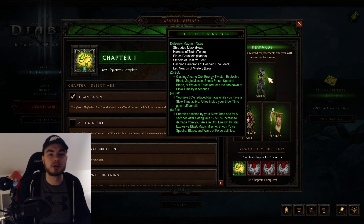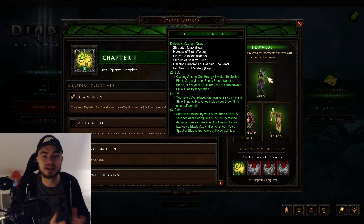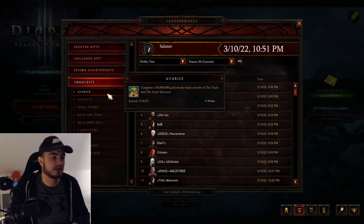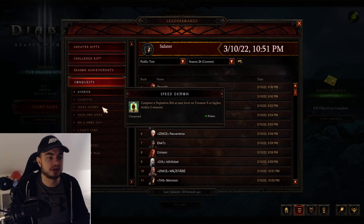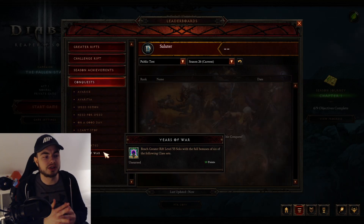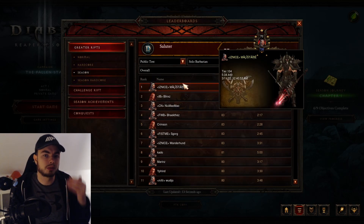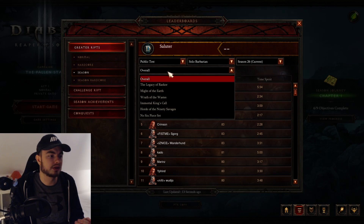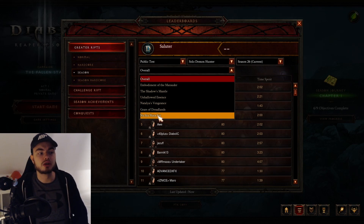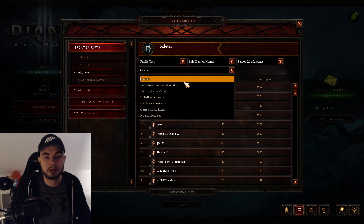To complete the entire Season Journey you also have to complete three conquests this season. The first one is getting a 50 million gold streak, which should not be very difficult with the Boon of the Hoarder. Then there's Speed Demon — completing a Greater Rift level 10 within two minutes — and leveling three gems to level 65. You also need to reach Paragon level 75, and the last one is reaching Paragon level 55 solo with the full bonuses of six different class sets, which means completing six different builds. You can get five of these on your main character, but be aware that non-6-piece sets won't count.